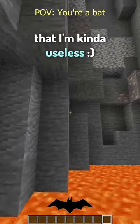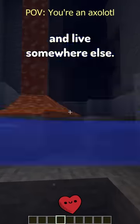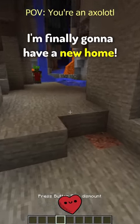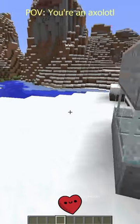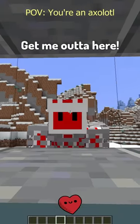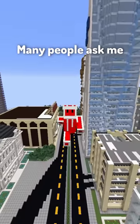Bat. I just realized that I'm kind of useless. Axolotl. Sometimes I wish I could leave this water pool and live somewhere else. Oh, you want to take me? Let's go — I'm finally gonna have a new home! I can't wait to see my new home. Wait — is this my new home? No, no it can't be — get me out of here! Warden. I wish I could see.